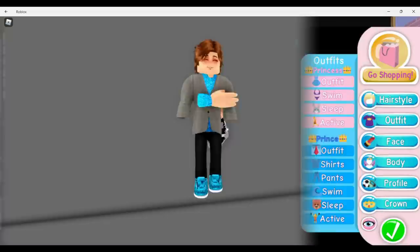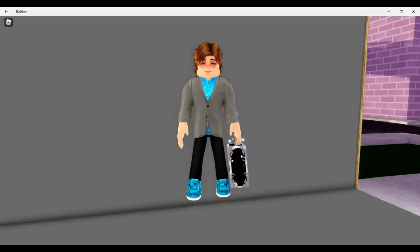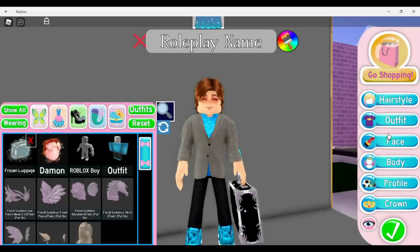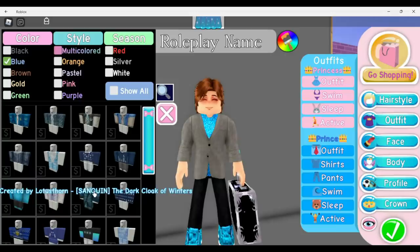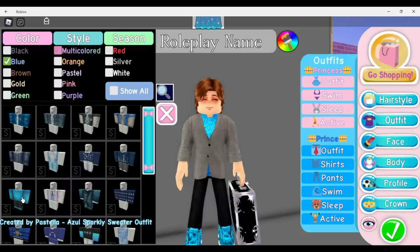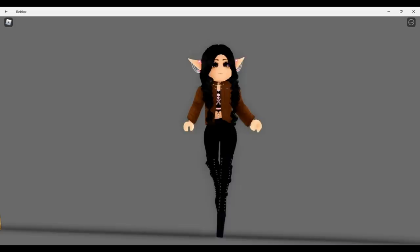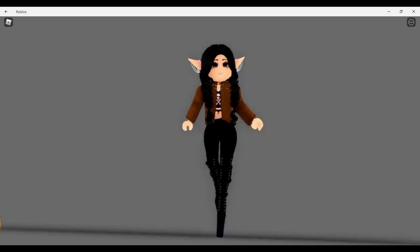This gray business coat is also glitching at the moment. I wanted to do a work slash office masculine outfit: I'm using the Frozen Luggage as a briefcase and the Damien hair. For the outfit I went into outfits, clicked print, then blue — I wanted something blue because it looked nice with the gray — and I'm wearing the Sparkle Azul sparkly sweater outfit. It looks really nice with this jacket color, too bad we're glitching right now.